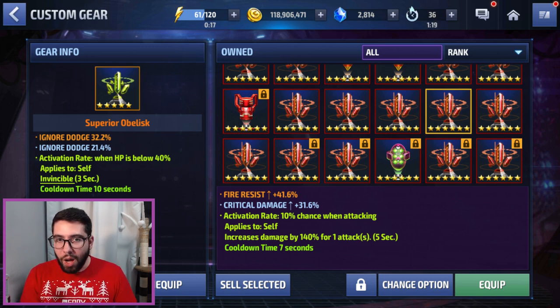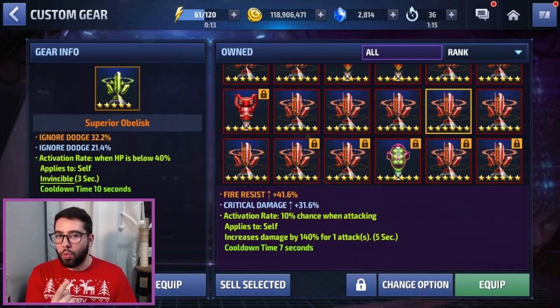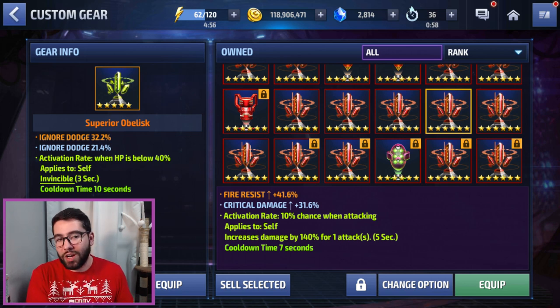Kind of like the way that I approach the comic cards. Because I'm a veteran, because I'm at the endgame, I can't accept a card that has one good stat and two bad stats. Two good stats and one bad stat is okay, as we've shown with the Spider-Man baby spider card. But with the obelisks, there's a little bit less wiggle room. Because it's only going on one character, you have to be, in my opinion, more strict about the kinds of obelisks you equip.